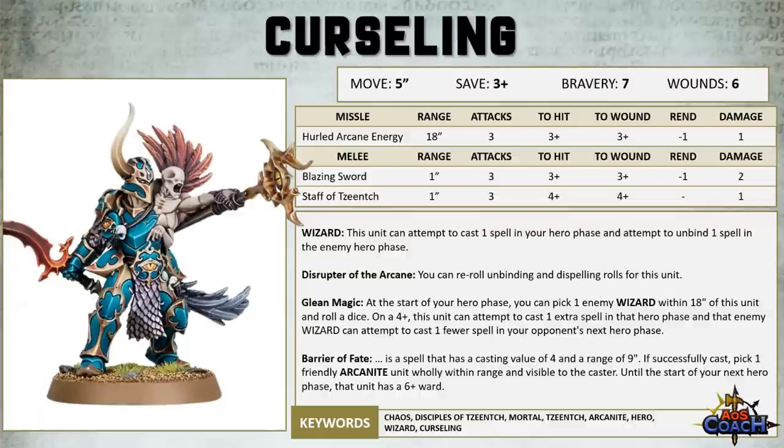Glean Magic has changed — it used to be a spell, now it's an ability. At the start of the Hero phase, you can pick 1 enemy wizard within 18 inches and roll a dice. On a 4-up, this unit can cast 1 extra spell in that Hero phase, but more importantly, the enemy wizard can attempt to cast 1 less spell in your opponent's next Hero phase.